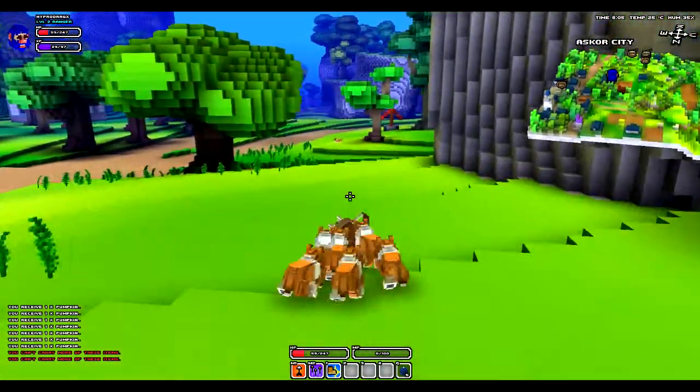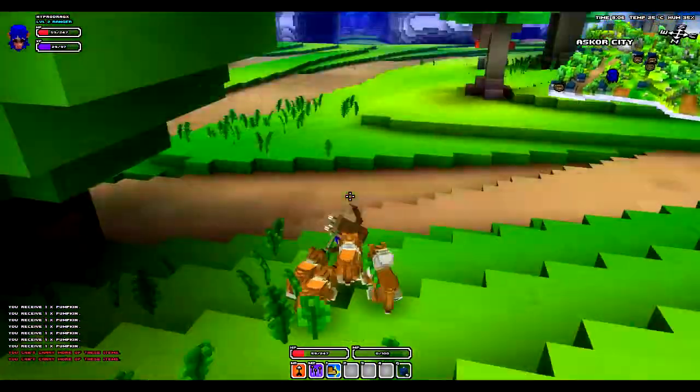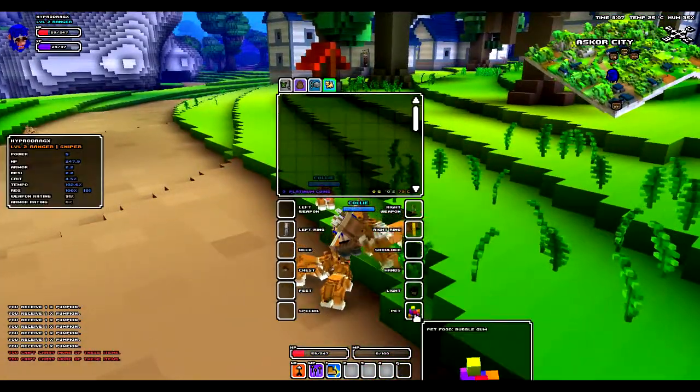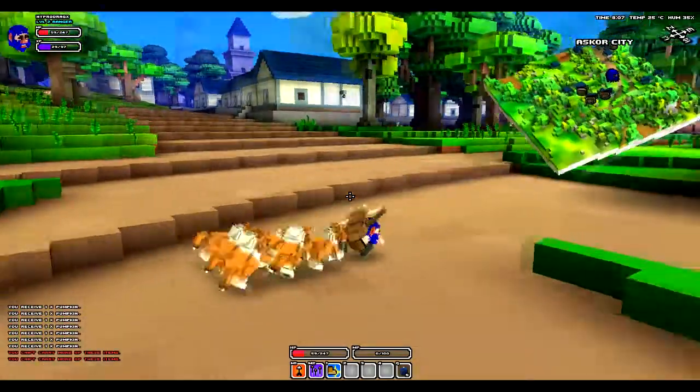You can't get damage from them because they're your pet. They're blue, meaning they are neutral. I don't really know what that means, but it's all the maps in the town, and they can't attack you.